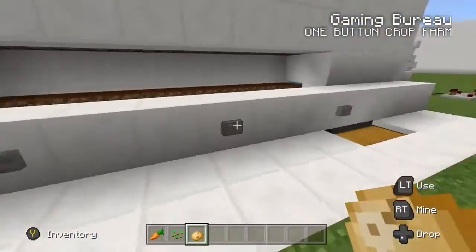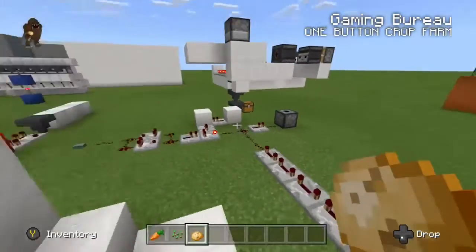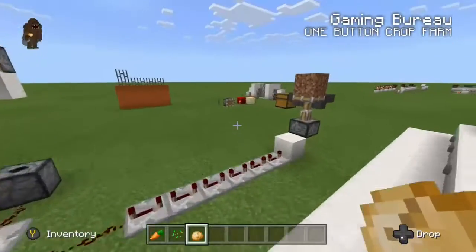This just helps keep all of our crops going into our collection chest, which is run by a simple hopper line in front of the dirt.